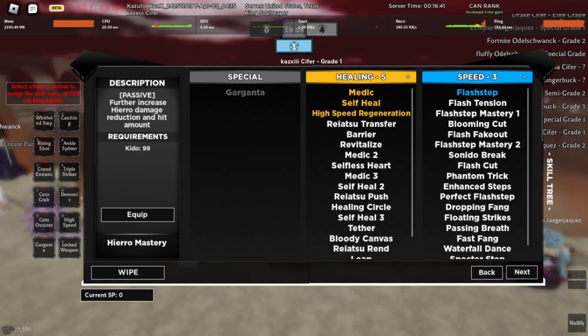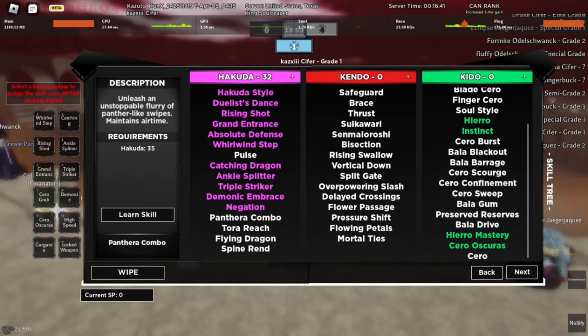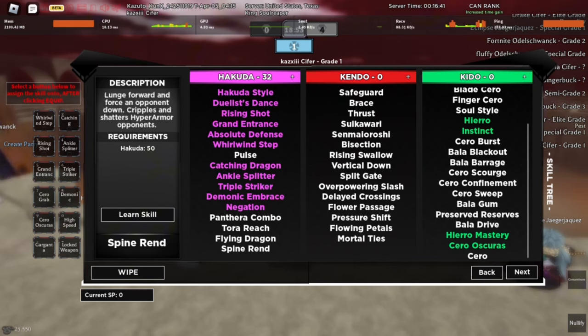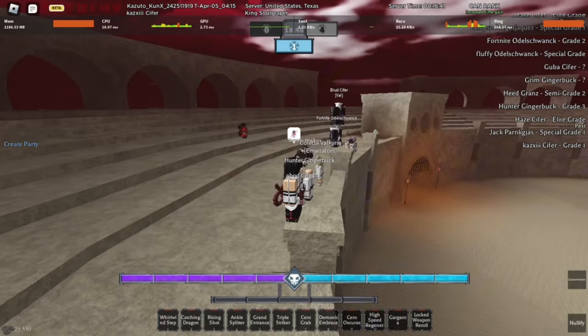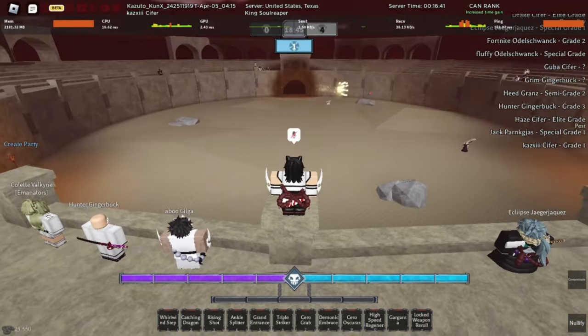After you have done that, you will see words on your screen and you will hear whispers. You then have to go to Hueco Mundo and look around until you find a Shinigami or Soul Reaper with a mask — you then have to kill it. If someone else kills it or if you die, you can hop servers and it will appear again. Once you kill the NPC, you will then have Visored.